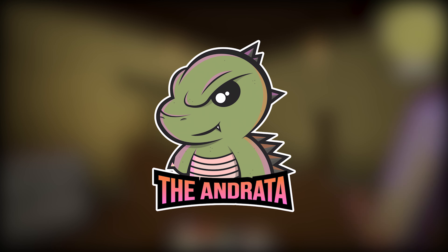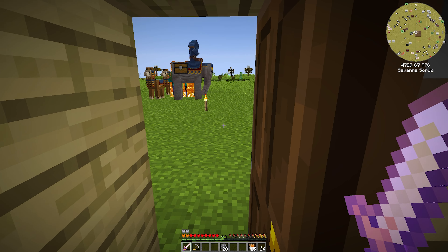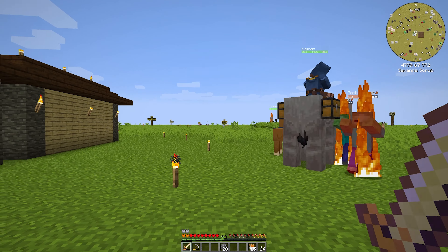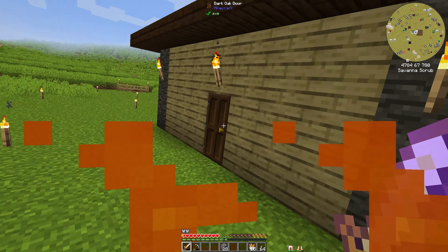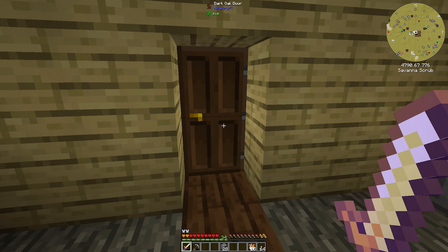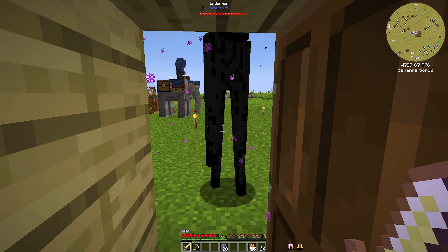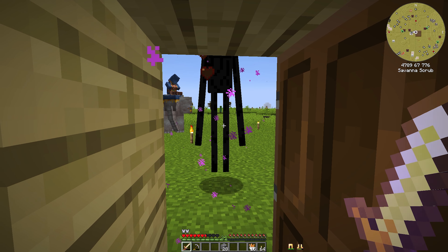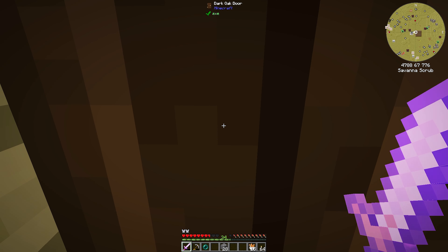Hello there everyone, Andrata here and welcome back to our playthrough of Enigmatica 6, episode 3. There's an enderman out here — I need some ender pearls at some point. Can I kite him into here? Oh, don't tell me you came into the house. Yeah, there we go. Now I can just stand here and cheese this guy to death real quick. Maybe get an ender pearl if I'm lucky. Hey, got one!